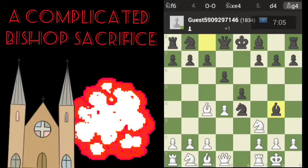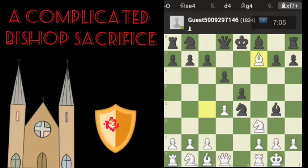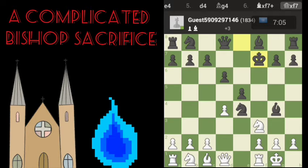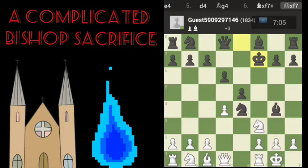We're going to take our c4 bishop and take f7. Black takes. Here's the complication variation — we're taking with the d-pawn. That is the e5.